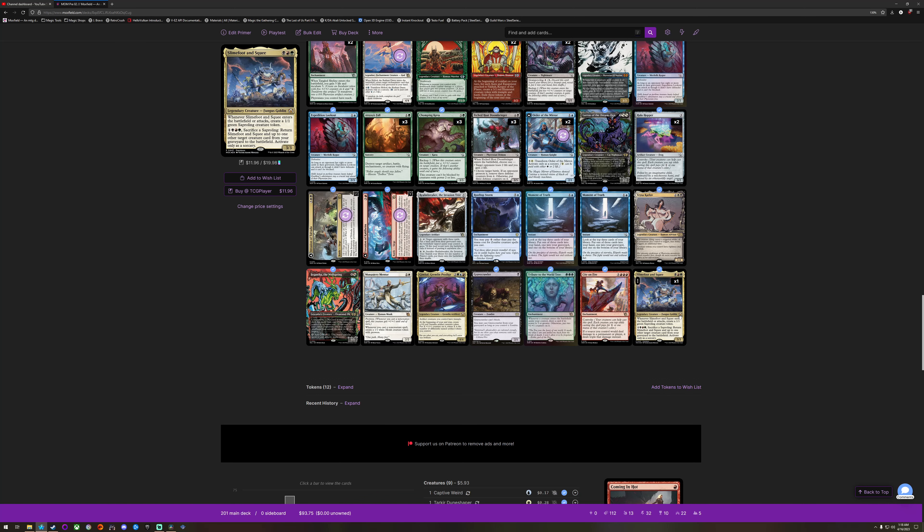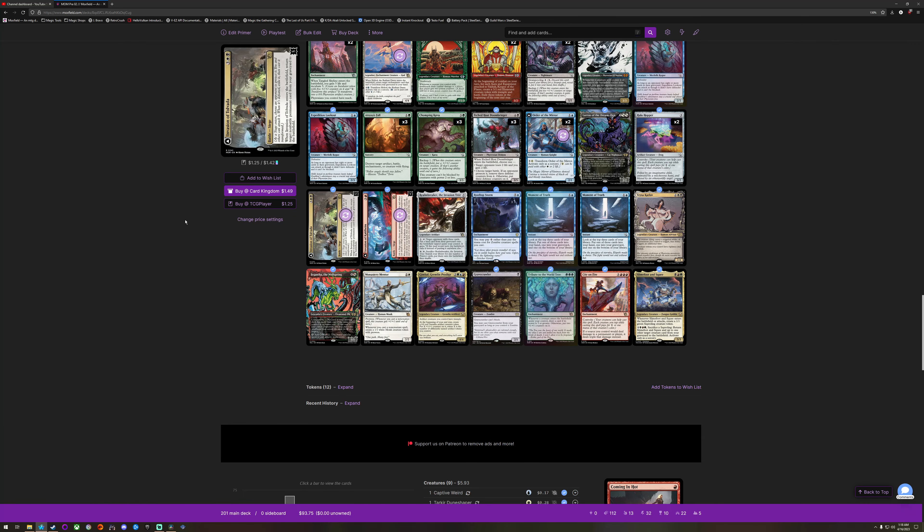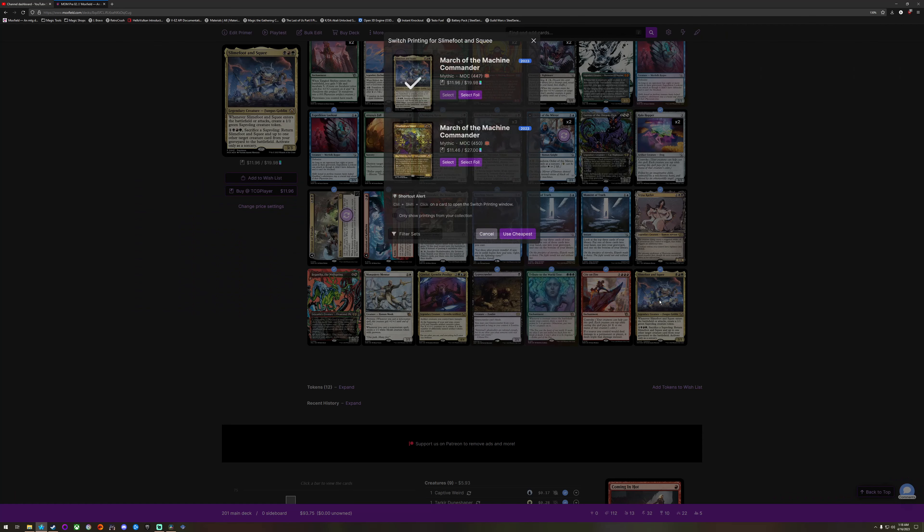I don't know about Slimefoot and Squee — I think it's just like, this might be because it's the pre-release version. $11.46 for the non-foil — I don't know, people like their Slimefoots and Squees. $4.50 for 4.7 — so there's like two cards in between them. I wonder what those are.